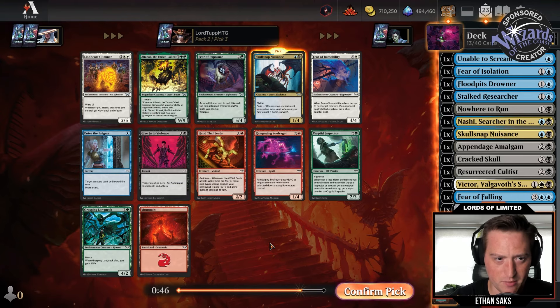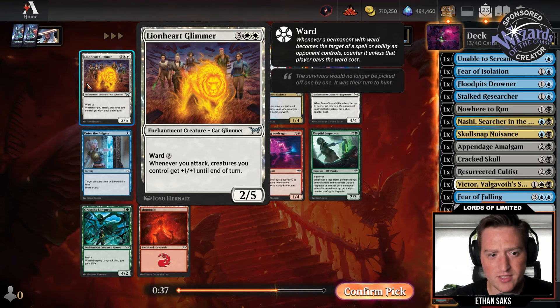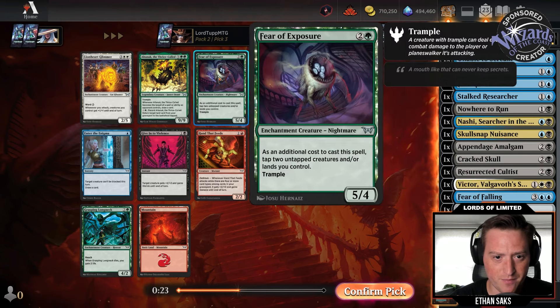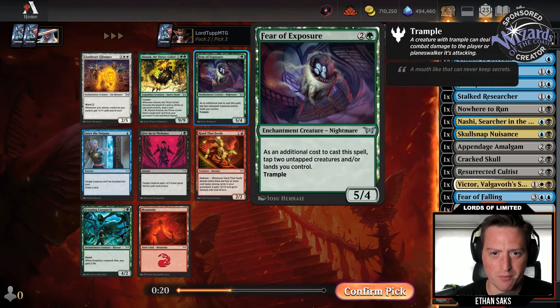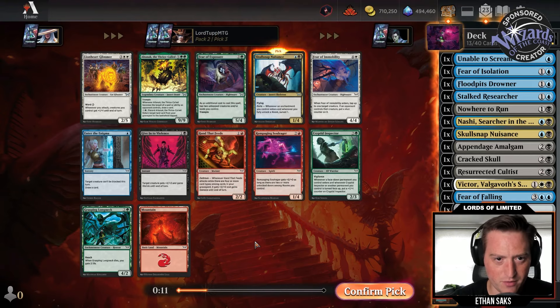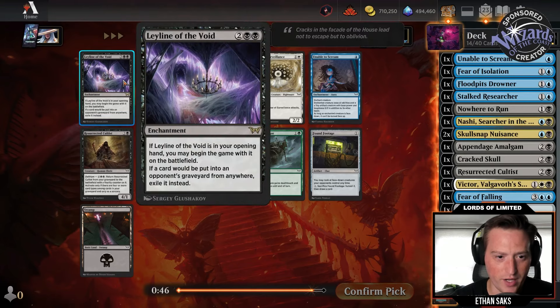There's another Skull Snap Nuisance versus a blue card and a black card that I'm not crazy about. Lionheart Glimmer — five mana two-five enchantment creature, Reward two, whenever you attack creatures you control get plus-one plus-one until end of turn. Fear of Immobility — five mana four-four, tap a thing opponent controls, put a stun counter on it. There's a three mana five-four trampler where you have to tap two other things when you cast it. And Altanak of course. Second Skull Snap Nuisance for us.